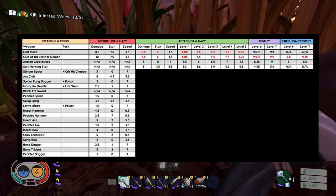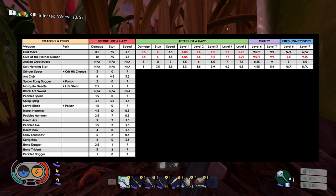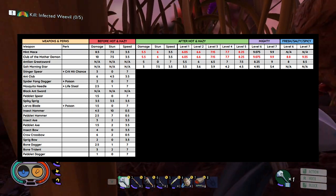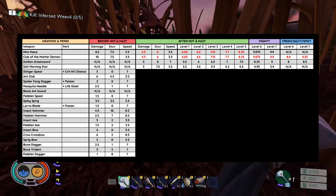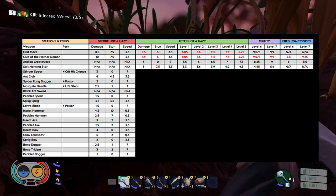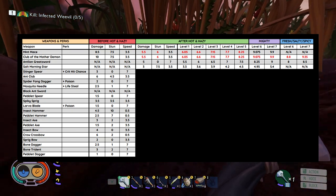For the Mint Mace, you're going to have to get it to level 6 in order to reach or exceed the damage it was doing before. And for the Club of the Mother Demon, at maximum level Mighty it's going to do 9.9, which will probably show as 10 on screen — so it's going to do about the same damage as it was before.